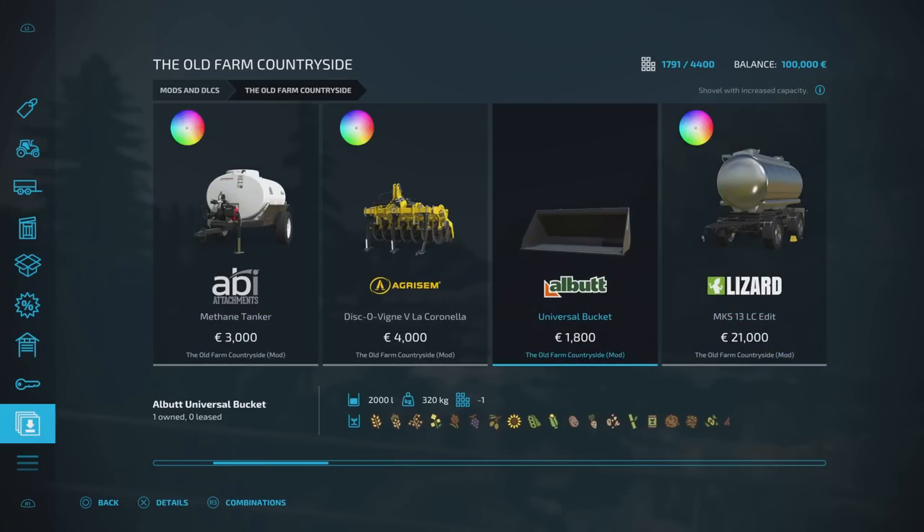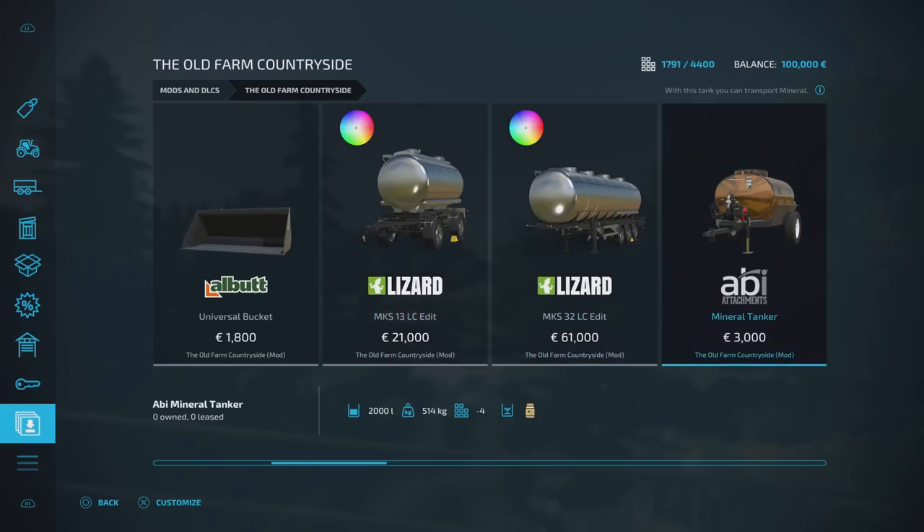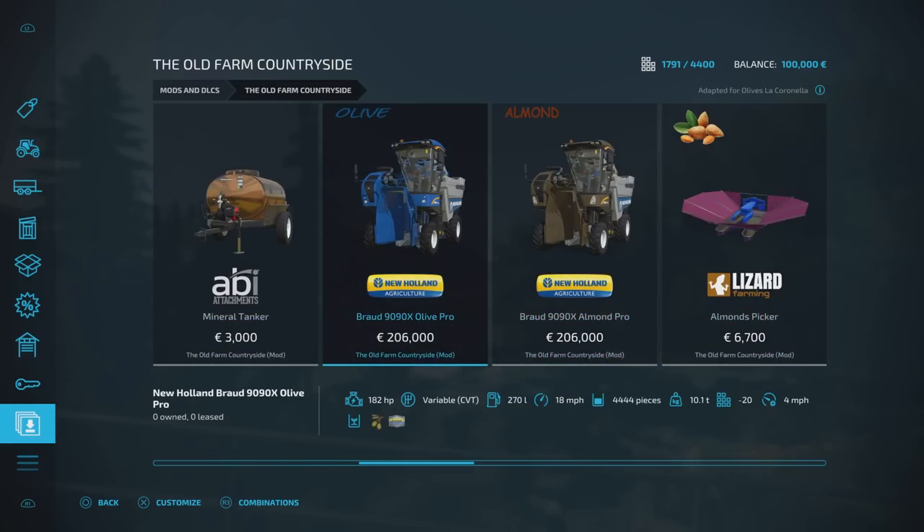We've got the Rake, the All But Bucket, and these tankers. These tankers are put in specifically because they take all the extra oils and various different things on the map, so they've been edited to do that. We've got a Mineral Tanker — there's mineral in there as well. We've got the Olive Harvester and the Almond Harvester for the Almond Vines. Down the bottom on both of those you've got a New Holland Sign — there are a couple of options on here that I think are absolutely fantastic and I think Giants should implement.